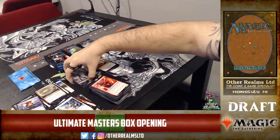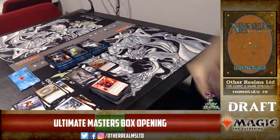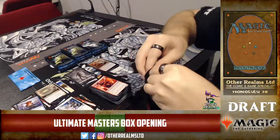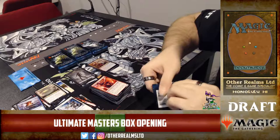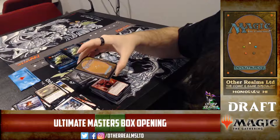Are we in agreement about the Fiend Hunter templating correction? I think it definitely needed to be corrected — Oblivion Ring could cause you to lose the game with three Oblivion Rings creating an endless loop. The new Banishing Light wording corrects that, although three Banishing Lights might still do it. I like the old wording — I think it feels cleaner and simpler.